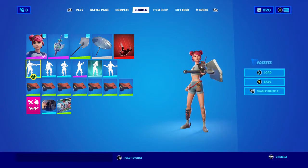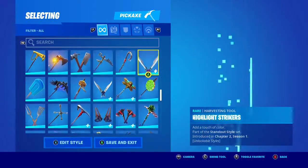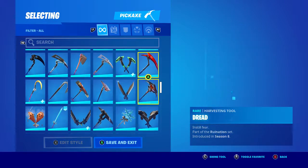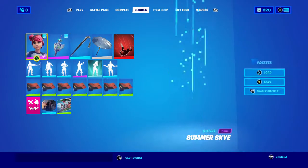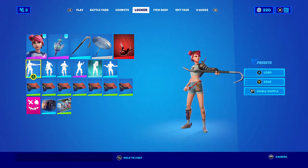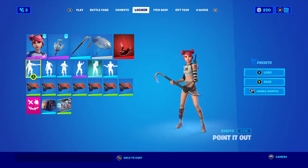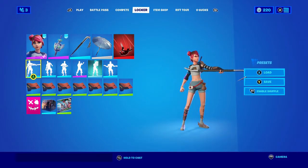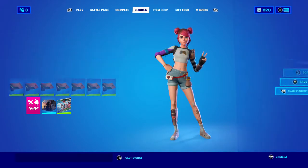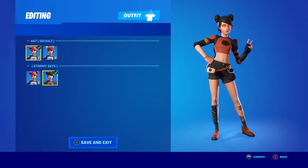Oh — the Crowbar pickaxe! That would look really good. Let me find it real quick. Yeah, the Crowbar — this looks really good to match Rapscallion. I didn't even think about it. Now there is one thing I'll also say about this skin: I don't love how they made the cardboard silver and the Rapscallion arm silver — I don't really get that decision. But moving on to the Stormy edit style.